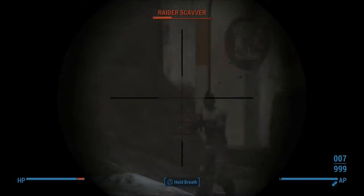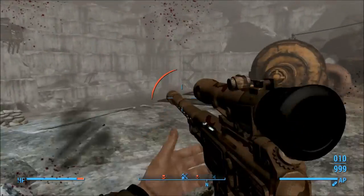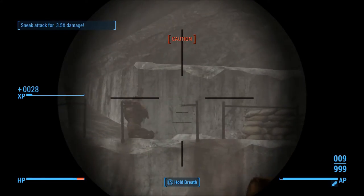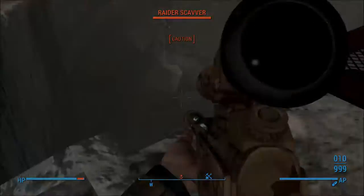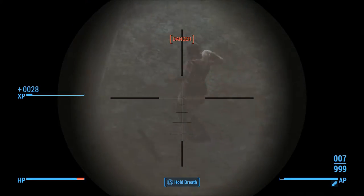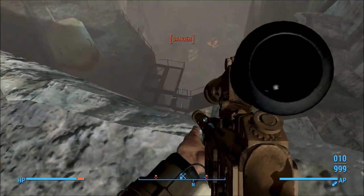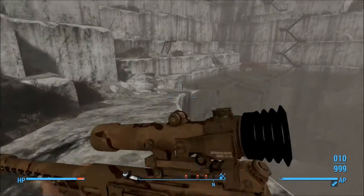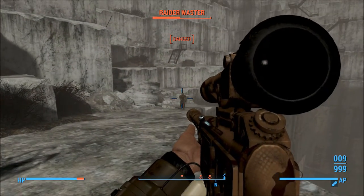My accuracy is shocking. He was shooting at me, yet he still didn't know where I was. This is very good in combat — it's accurate, however I'm not accurate. I always used the Gobi Campaign Scout Rifle in Fallout New Vegas and I liked it a lot, and seeing it back in Fallout 4 is quite nice.